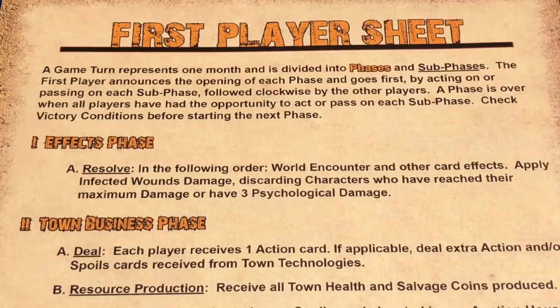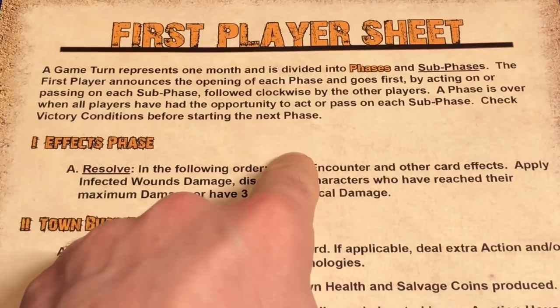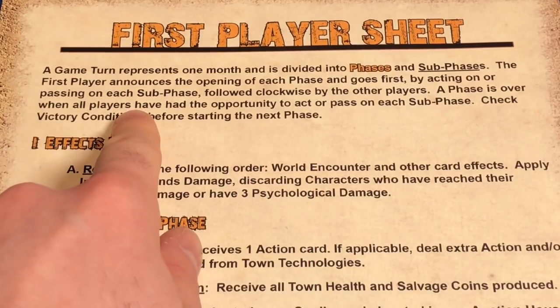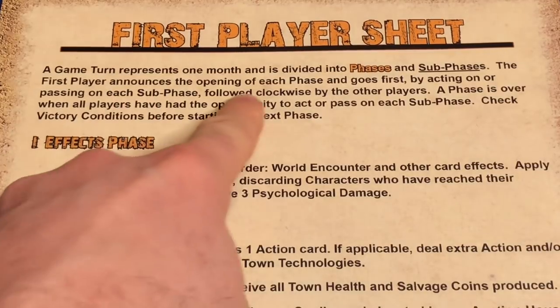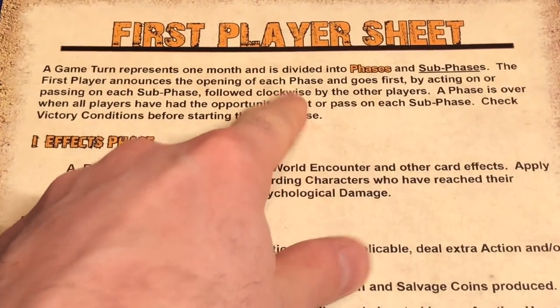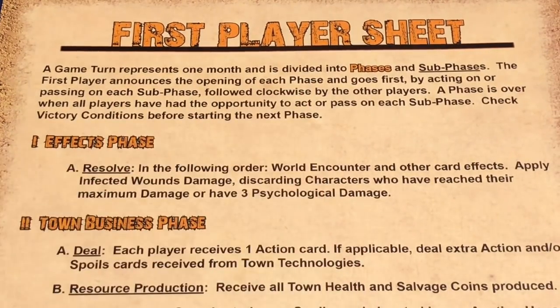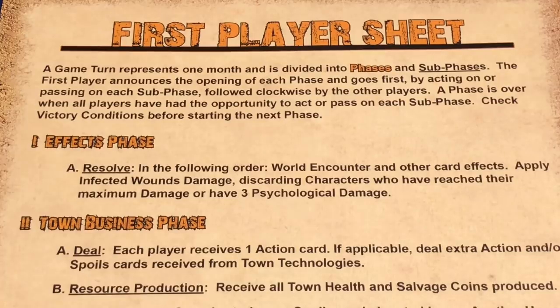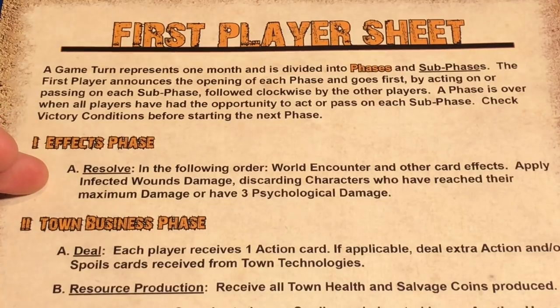The first player announces the opening of each phase and goes first. Now we have to bear in mind that this is also used in the two to five player game. We're only going to be doing a solo playthrough, so I'm not going to be announcing the opening of each phase. Once a phase is over, when all players have had the opportunity to act or pass on each sub-phase, check the victory conditions before starting the next phase. A lot of this has to do with the two to five player variant, but now our first thing is the effects phase.